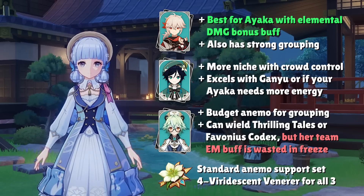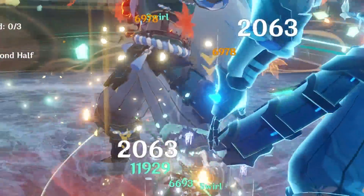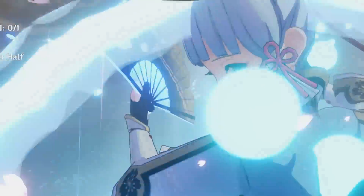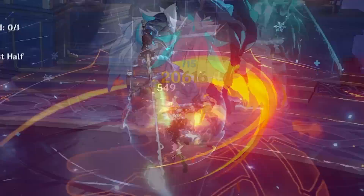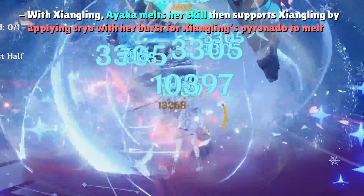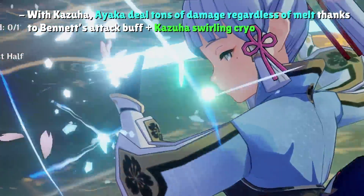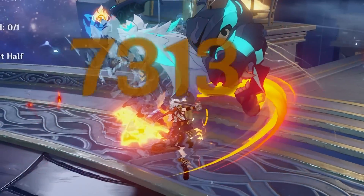If you need healing in the Anemo slot and have no cryo or hydro healers, Jean or Sayu are viable but generally not recommended since they don't provide much else. Ayaka's melt teams follow the same formula as any Ganyu, Kaeya, or Rosaria melt team — usually Ayaka, a cryo support, Bennett, and then Xiangling, Kazuha, or Jean in the last slot. Due to Ayaka's burst ICD, it's hard to maintain constant pyro application, so in the Xiangling setup, Ayaka gets a big melt with her elemental skill and then uses her burst to apply cryo for Xiangling's Pyronado. The Kazuha variant becomes less of a melt team and more of a hypercarry team, since Ayaka will deal great damage regardless of melt reactions thanks to the absurd pairing of Bennett and Kazuha.